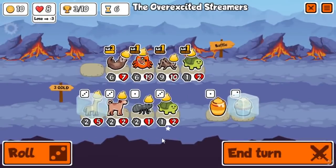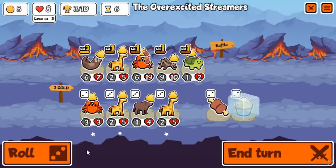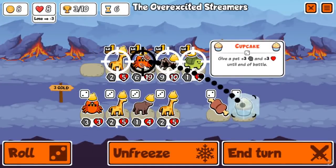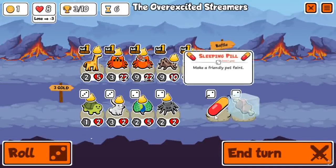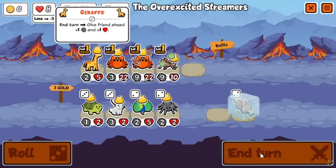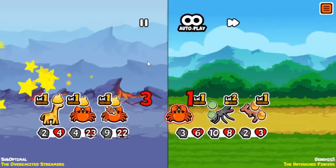We were thinking about this on stream. Cal actually had a really good suggestion: instead of buffing one unit like plus-2 plus-2 and then plus-3 plus-3, you make it more like the Giraffe where it buffs two things plus-1 plus-1. So when it levels up, two random friends plus-1 plus-1. Level 3, three random friends plus-1 plus-1. I think that would be a significant nerf but not completely ruin the unit. It's a great idea — maybe they'll hear this and implement that. Maybe I should post in their feedback or something.